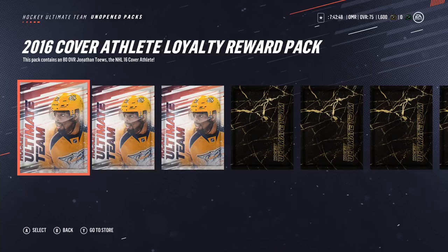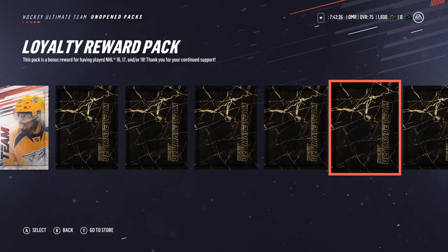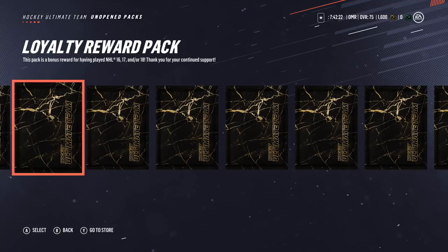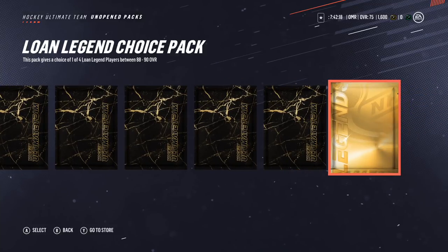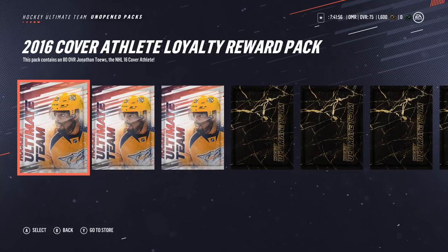We start off with the cover athlete loyalty reward pack. We have one for 2016, 2017, and 2018. They include the cover athlete for each game and there are 80 overall cards. Then we have some loyalty reward packs — this pack is a bonus reward for having played NHL 16, 17, and/or 18. I've played all three, so I believe I get 10 packs. And then at the end, we have a lone legend choice pack, which gives a choice of one of four lone legend players between 88 and 90 overall.